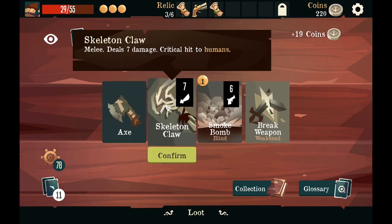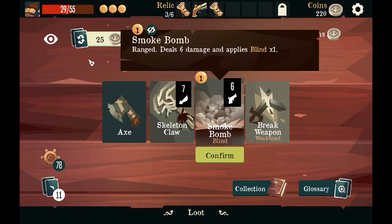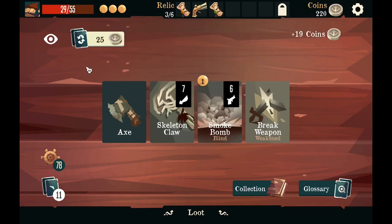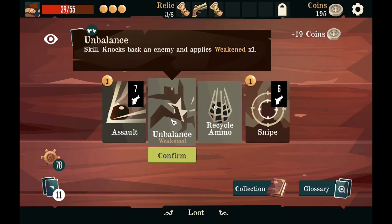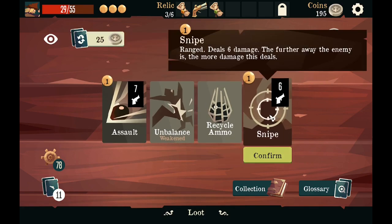Axe — no thanks. Deal damage to hit humans — interesting. Smoke bomb blindness, not really important right now. Skill: reload two and draw this card. Reload two discarded by other cards — no thanks. Deal six damage, the further away the enemy is the more this deals.